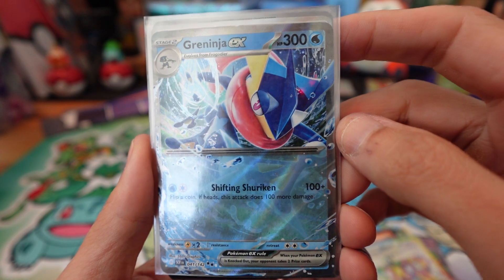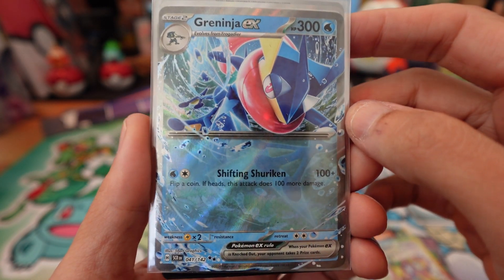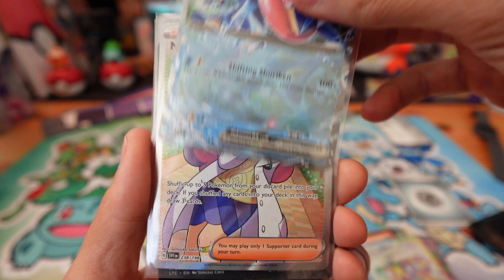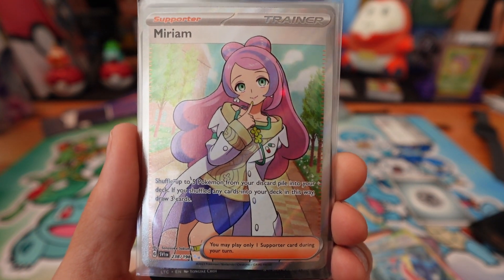Greninja EX — different from the Moonlight Shuriken version because it's got the Shifting Shuriken. Wouldn't mind seeing a better version of Greninja.